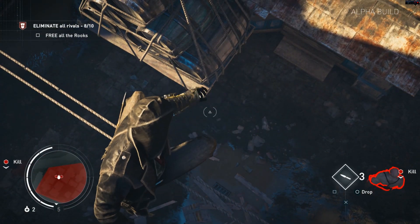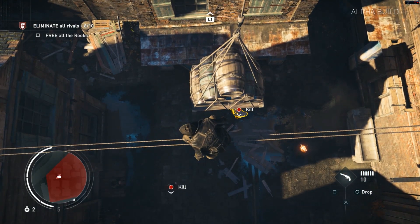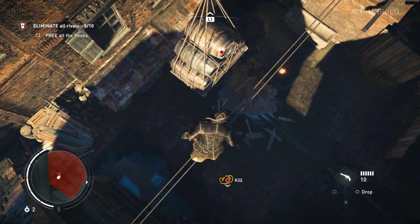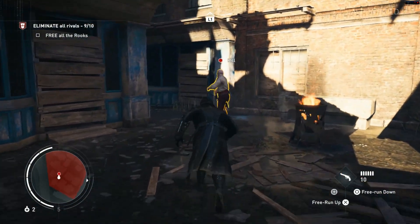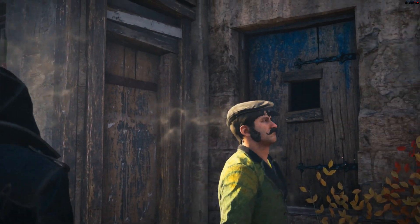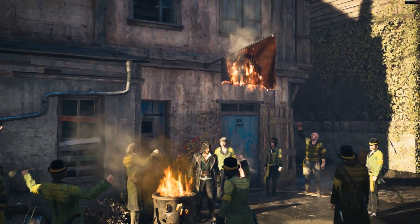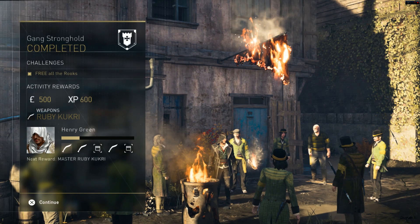I tried to use the same method I used before to see how often something like that works. It works with at least one person — I guess it's directional depending on how close it is to someone else. So I decided to mix it up — jump on this one, and then take this big baddie out. Free all the rooks is done. And now we're doing things a little differently. I'm still going after those two, because this time I still didn't know that you could actually kill Nora the moment after you start chasing her.